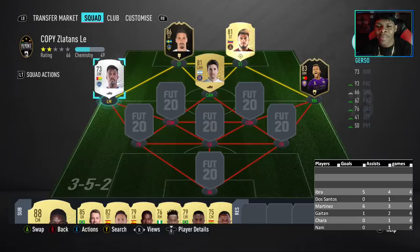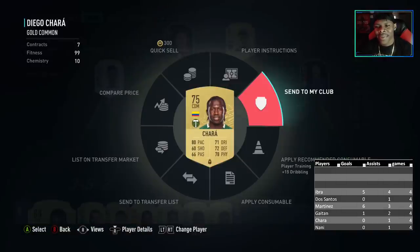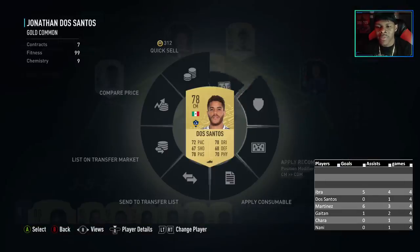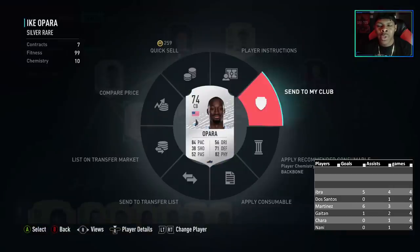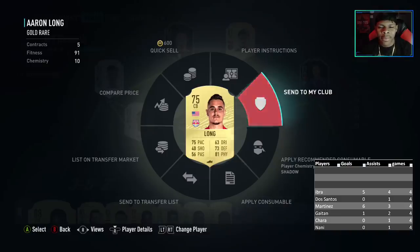We got Nani on the right, we got Gurso on the left. Gurso's nice, he's just really fast — he can't really do much but he's fast and that's what you need with these wingers. We have Chara in the mid along with Dos Santos. Chara is a really good midfielder with high defense.